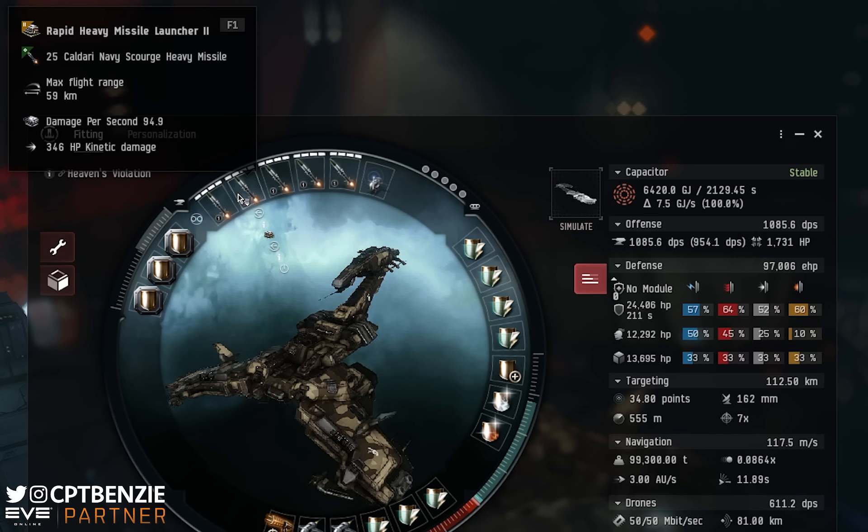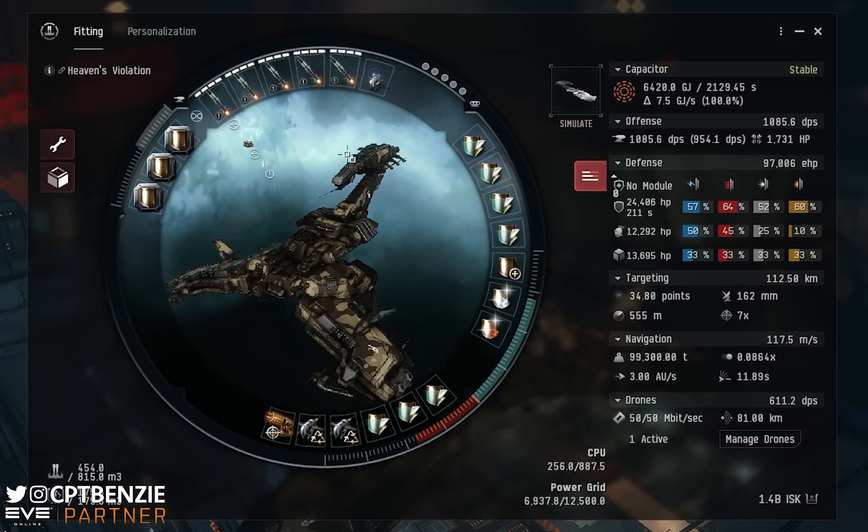You can also carry some Caldari Navy Inferno heavy missiles in case you want to take advantage of anything that jumps in with different resistances. But remember, the sleepers we're going up against are omni-resist — their resistances are equal across the board — so it really doesn't matter if you're going for Scourge or Inferno. The other high slot we've got is a Drone Link Augmenter, just to make those drones apply their damage a little bit better. And this pairs with two Drone Damage Amplifier 2s in the low slots to make sure those drones are doing as much damage as possible.